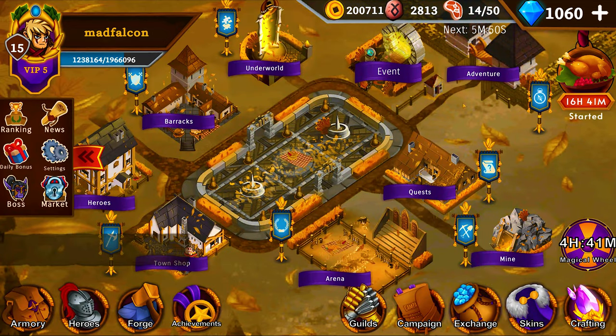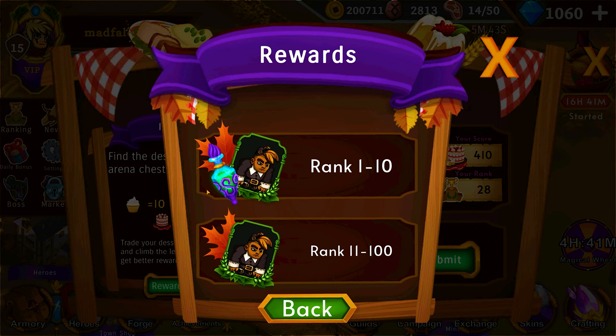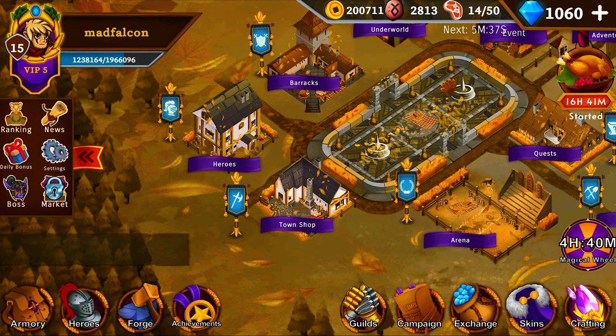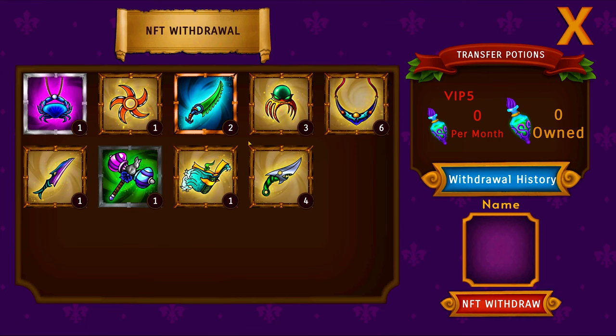You can also get NFTs from various events the game hosts. For instance, you can get a skin if you rank accordingly, or a skin and a transfer potion — we'll get back on that later. You can see all of your NFTs by clicking your avatar photo, then NFT withdraw, and there they are.